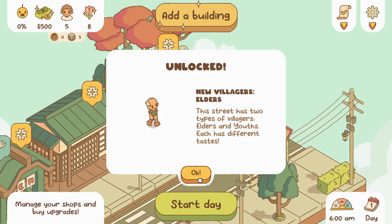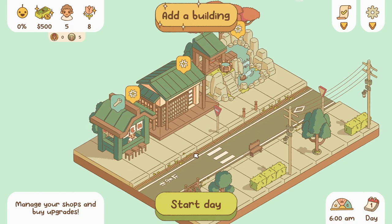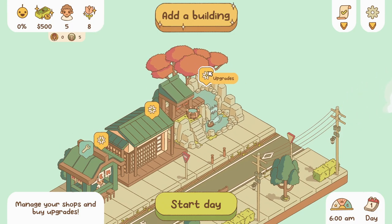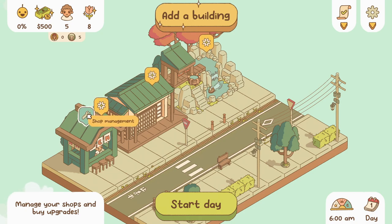Interesting objectives: have more youths than elders, 80 satisfaction, and earn 250 per day. Optional: win with nine buildings or less. Oh my gosh, I don't think I even earned 250 at the other street per day! We got some upgrades — you can now improve your buildings in the upgrade panel. Can I go back to my old street to see how it's doing? New feature: villager thought saver — you can save what your villagers think about your shops.